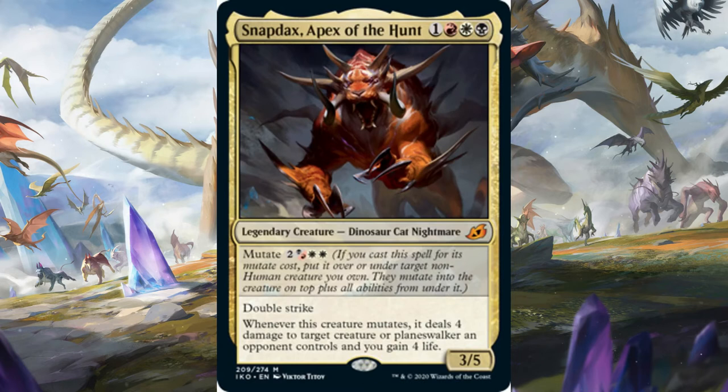Snapdax, Apex of the Hump is a four-mana 3/5 with Double Strike, and when it mutates you get to deal four to something and gain four. It's risky to think of Mutate as similar to Enter the Battlefield - unlike Siege Rhino where you always get that three damage, it's not so versatile. That said, if you're playing an aggressive or mid-range deck, I can't imagine you'd ever win if someone resolves Snapdax, untaps, and then mutates a second one onto it. It's getting a 2.5 out of five - I think it could be a powerful role player, but currently it doesn't have a home.